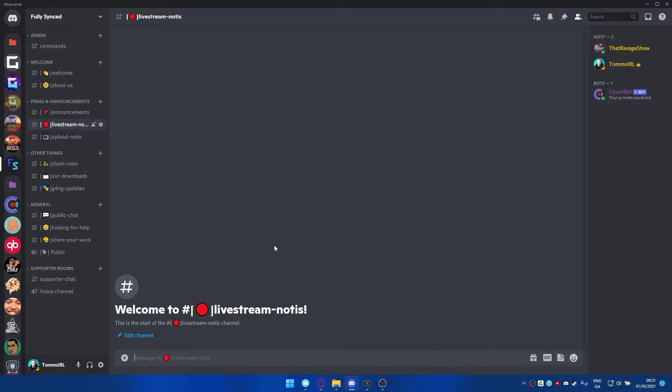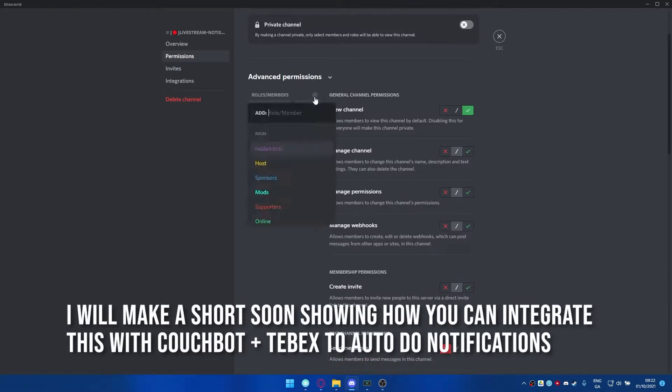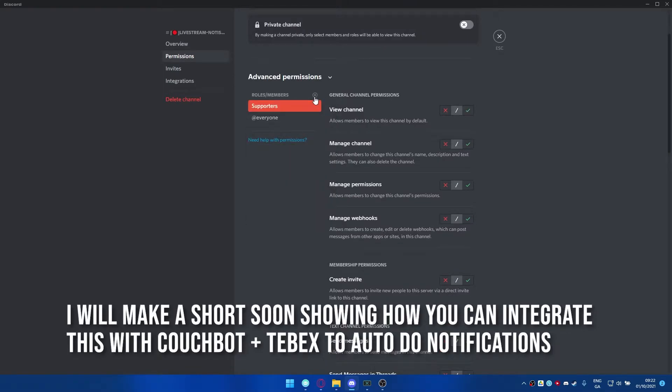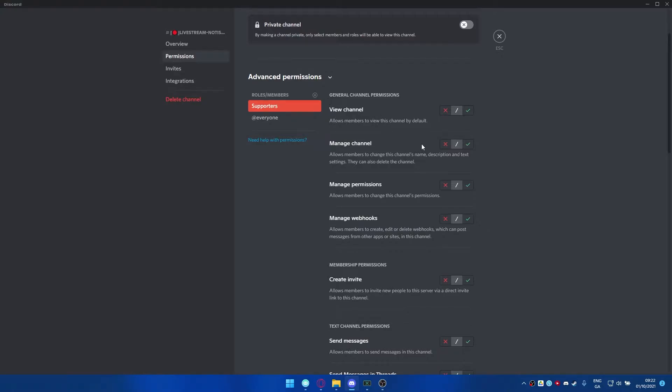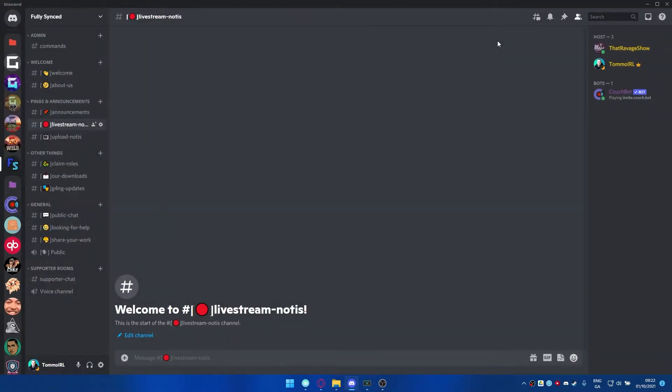You can also set up extra things - for example, a place for supporters to post their live notifications for everyone else to view. Go into the live notice channel, press edit, go into permissions so everyone can view the channel but no one can send messages to it, and then allow your supporters to be able to post there. If you have a really big Discord with a lot of people sharing stream notifications, and you think letting your community pay for advertising is a good monetization option, this would be a great way to go about it.